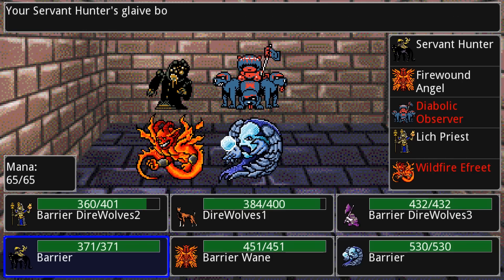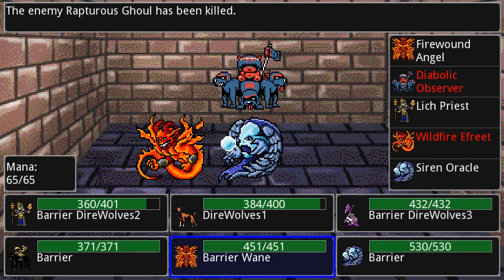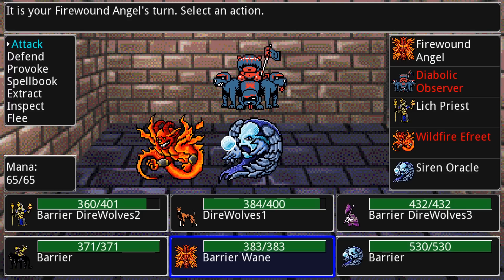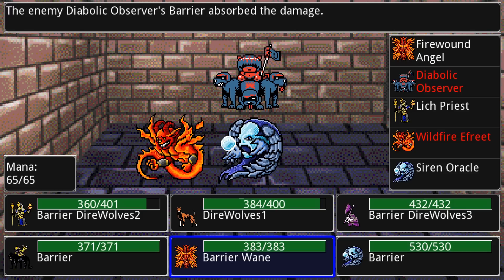For instance, equipping my lich with an artifact that increases its maximum health by a lot is really good because it uses some of its maximum health to raise its attack — so the more health it has, the longer it can do that, and the more attack it's going to gain each time. The synergy is to get its health as high as you can.